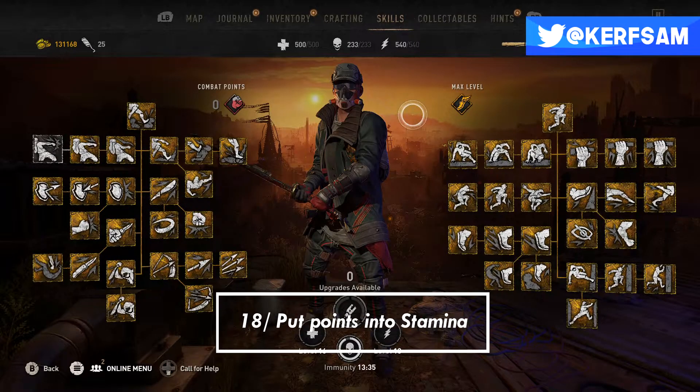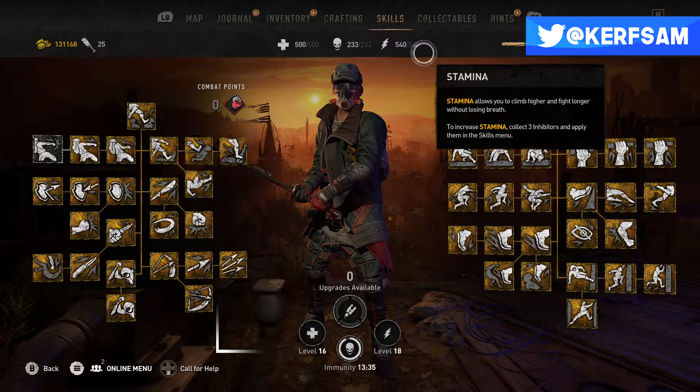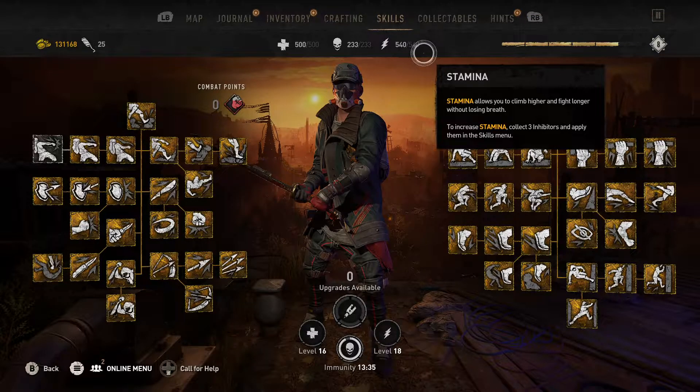Tip number 18: I recommend putting some points into stamina early on, because you'll find out very quickly that some activities require quite a bit of stamina to complete. I know for those who want to go melee or tank this might feel counterintuitive, but trust me — you'll be able to balance it out down the road. Investing in stamina lets you complete more activities, unlock more things on the map, and gives you more time to run away and readjust during combat.